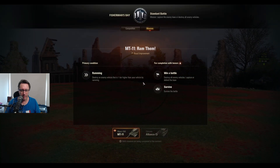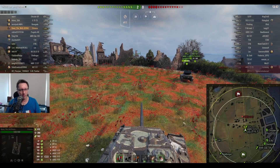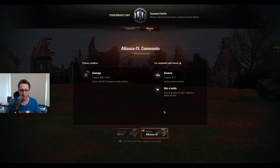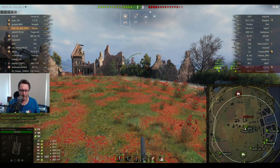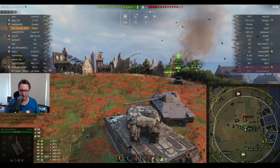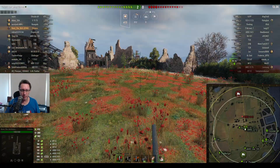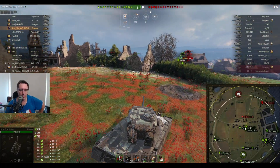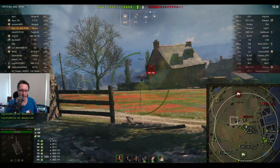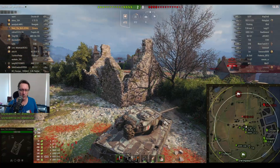Ravi is on a mission — he wants to get a ram kill on a tank that's higher tier. He won't get that mission this game because he's top tier. He also wants to do six and a half thousand damage — I don't know if he's going to get that, we'll see. We're on Fisherman's Bay, top tier, with tier 7s and tier 8s in this battle.